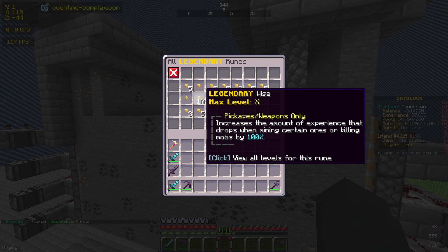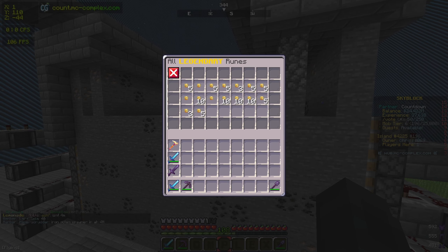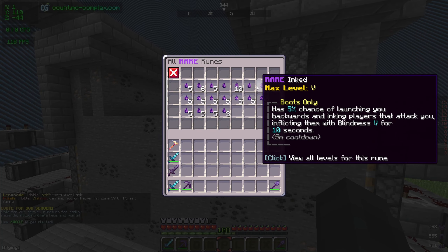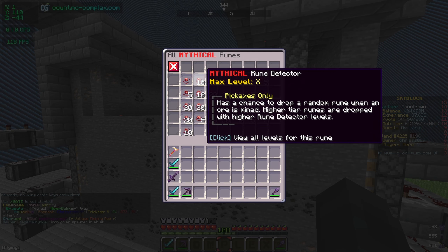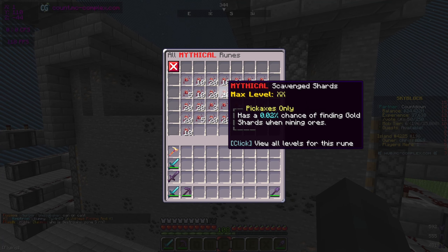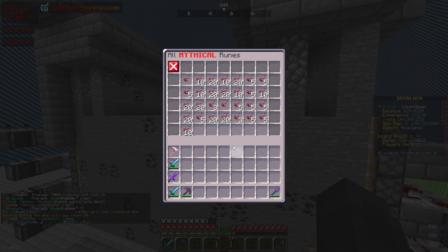We're going to get a max pickaxe and mine everything here. I need to get a bunch of enchants to make the most profit. First enchant is Wise — it increases the amount of experience you drop when mining certain ores or killing mobs. That's going to be really good for the pickaxe. I also want Auto Smelt to smelt everything automatically. I can't find it right now but that's one I need.